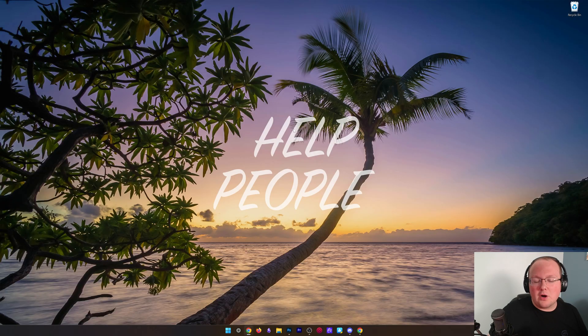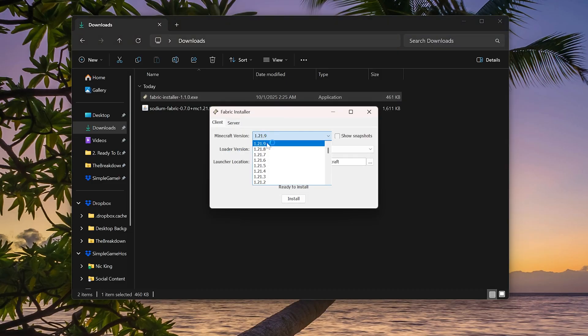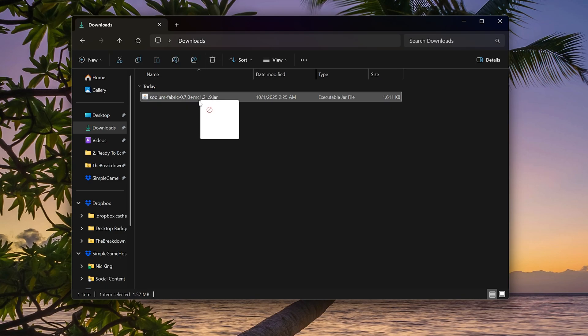We can go ahead and minimize our browser, and we want to find the files we downloaded. They're going to be in your downloads folder, most likely. Go ahead and double-click the Fabric Installer here, and it will open up. All we've got to do is make sure 1.21.9 is selected and click Install. Fabric is now successfully installed. Click OK, close out the Fabric Installer, and delete it — we don't need it anymore.